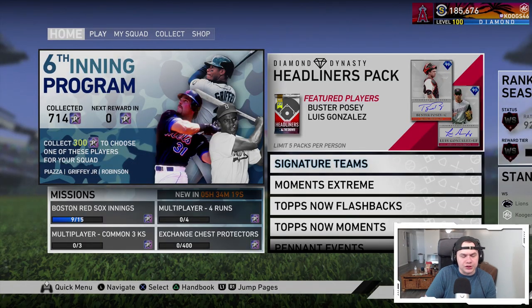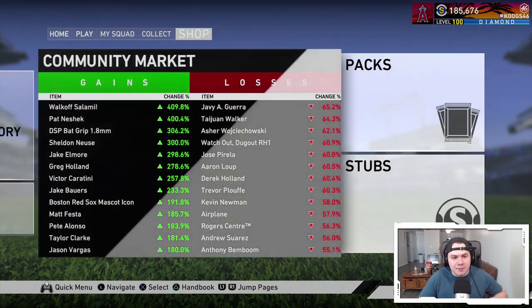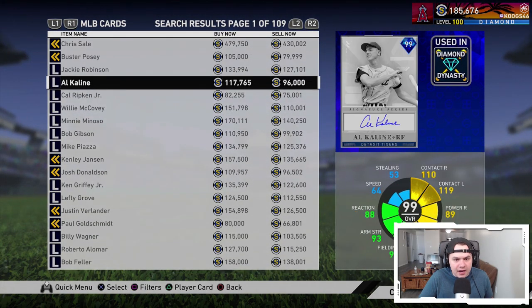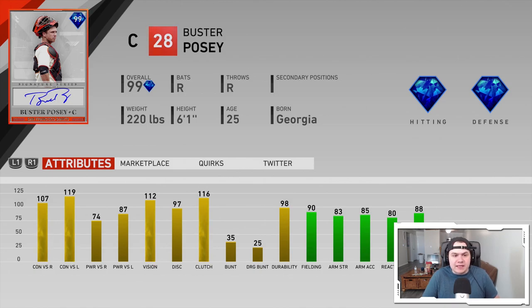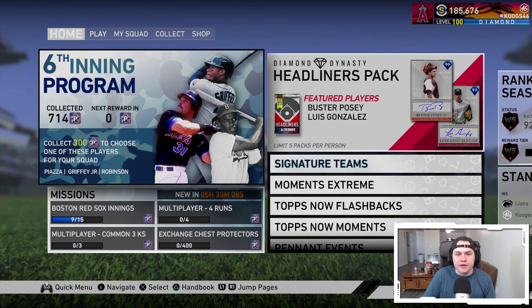That's pretty much it for the content this week. To recap: we got the new Headliners, which are Buster Posey and Luis Gonzalez. We've got a San Diego Studios stream on Thursday covering the other things coming out, which are the 7th inning program, the next set of Signature Teams, Tops Now moments, the Pennant Race 3 event, and the roster update on Friday. Let me know in the comments what you think of Buster Posey and Luis Gonzalez. That Posey card is actually disgusting — you should expect a debut within the next couple days. Subscribe to the channel, follow me on Twitch at twitch.tv/kooks46. Thanks for watching, guys.